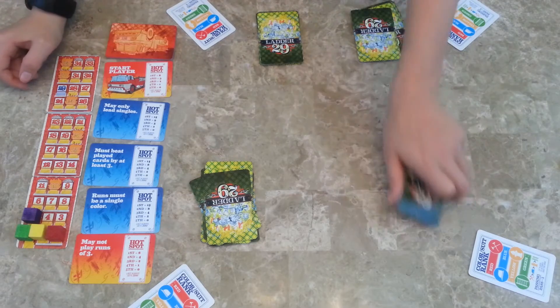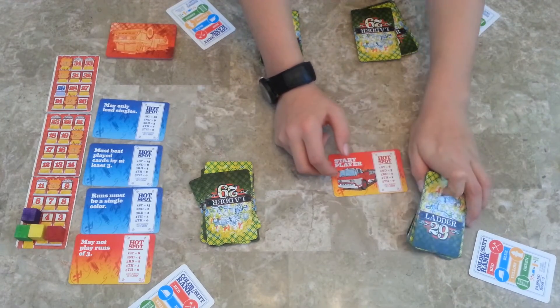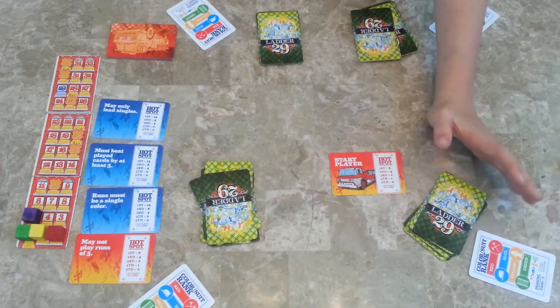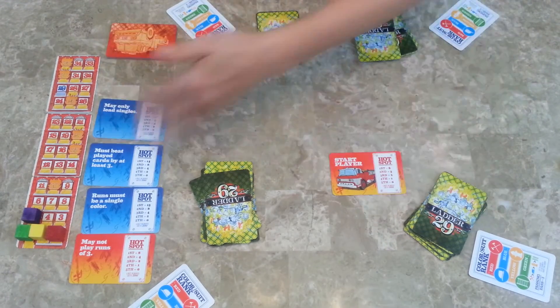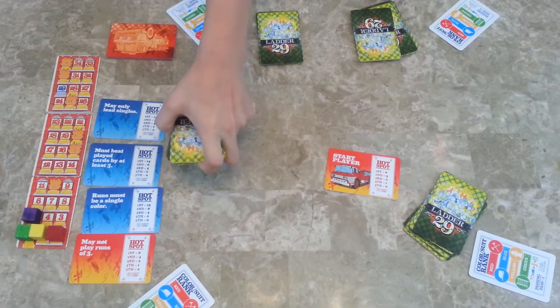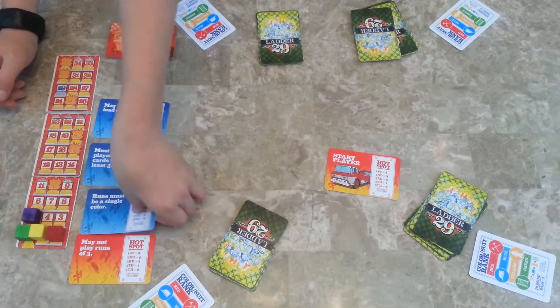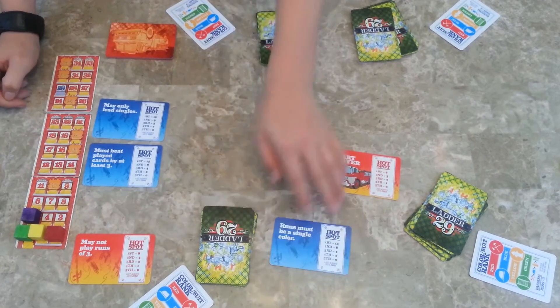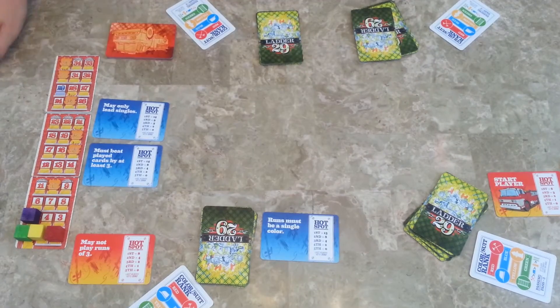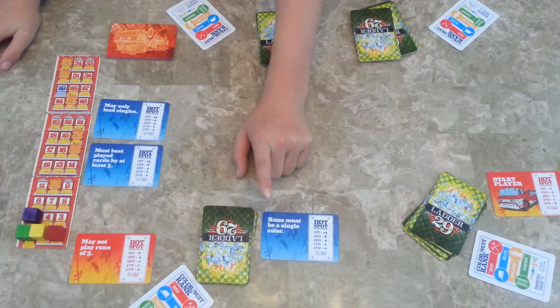The green player goes first, so let's say this player is the green player — they want the start player card. They get to start anyway. The yellow player wants 'runs of a single color' because they have a 4-5-6 of one color, so they like that — it's a hard one, and if they get out first it's 13 points. These constraints are only unique to that one player, so only this player has to play runs of a single color. Everybody else can do whatever.